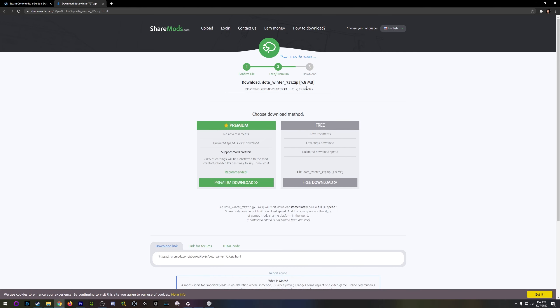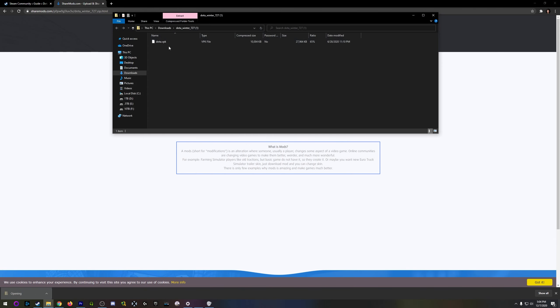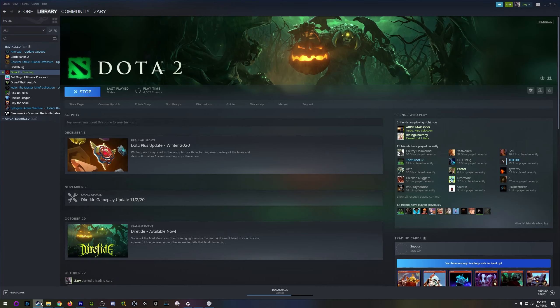By the way, make sure you have ad block on. The best ad block is Ublock Origin on Chrome or Firefox or Edge — whatever. Because these sites like to bombard you with ads. So here you go to free download. As soon as it's downloaded, open it up. And here's the VPK file.